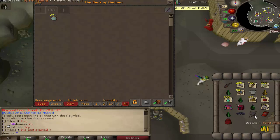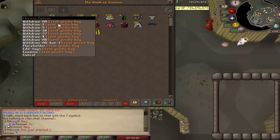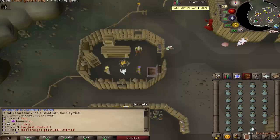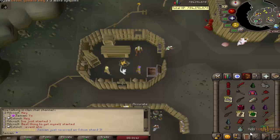When I say junk items, you still have stuff like spirit shield, dragon square, things that you might not want or you might consider junk. But what I mean by junk is a lot of the clue items, a lot of the cosmetic stuff, the cow, the graveyard — all that stuff is removed. So all of the chances for the other things are increased.